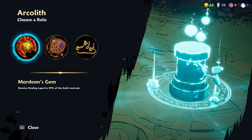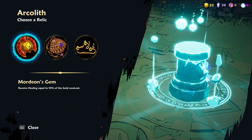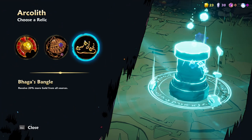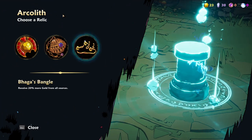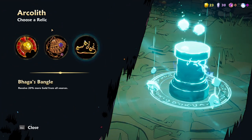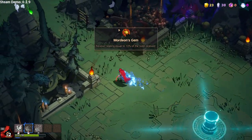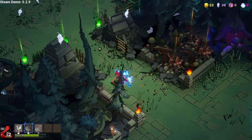What's my reward? Mordeon's gem - receive healing equal to 10% of gold received, increase damage by 10%, 20% more gold. I'd love both of those - that sounds like a good synergy. But I'll get healing from gold I suppose. Although I only got 23 gold, so it's not much healing at all.